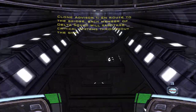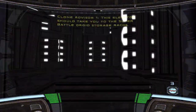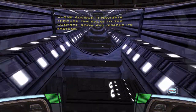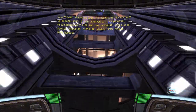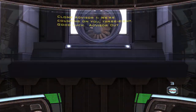En route to the bridge, each member of Delta Squad will sabotage critical systems throughout the ship. This elevator should take you to the Super Battle Droid storage racks. Navigate through the racks to the control room and disable its systems. Once you've disabled the droid loader, rendezvous with your squad and make your way to the bridge. We're counting on you, 3-8. Good luck. Advisor out.